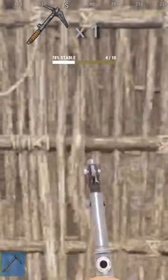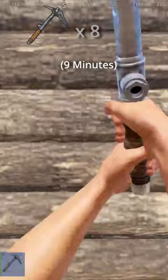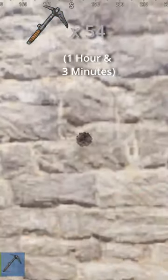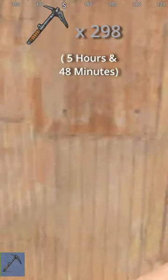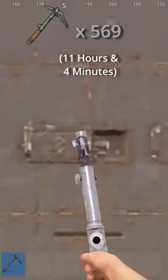It takes 1 for twig. It takes 8 for wood. It takes 54 for stone. It takes 298 for sheet metal. It takes 569 for HQM.